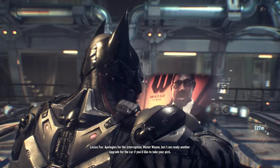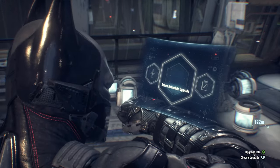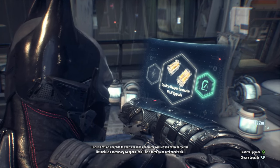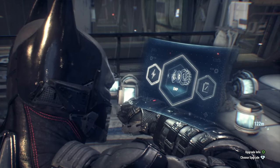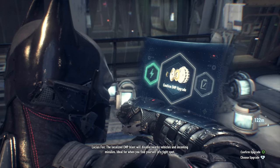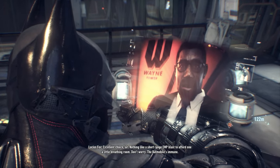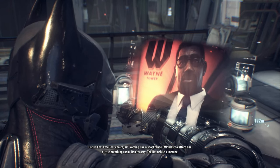Apologies for the interruption, Mr. Wayne, but I can ready another upgrade for the car if you'd like to take your pick. An upgrade to your weapons generator will let you overcharge the Batmobile's secondary weapons — you'll be a force to be reckoned with. The localized EMP blast will disable nearby vehicles and incoming missiles, ideal for when you find yourself in a turret fight — I find myself in those a lot. Excellent choice, sir. Nothing like a short-range EMP blast to afford one a little breathing room. Don't worry, the Batmobile's immune.